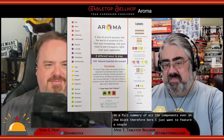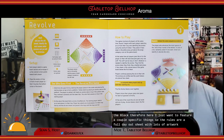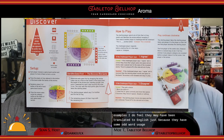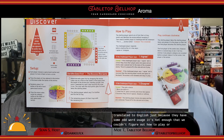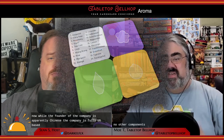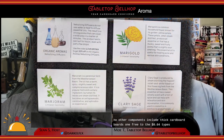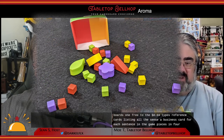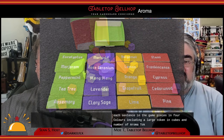For a look at what you get with a copy of Aroma, check out our unboxing video on YouTube. I get into a full summary of all the components over on the blog, but here I just want to feature a couple of specific things. The rules are a fold-out sheet with lots of artwork and examples. I do feel they may have been translated to English, because they have some odd word usage — not enough that we couldn't figure out how to play, but a couple of things you had to read twice. Other components include thick cardboard boards, one for each of the four scent types, and reference cards listing all the scents.